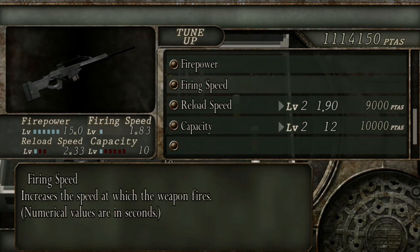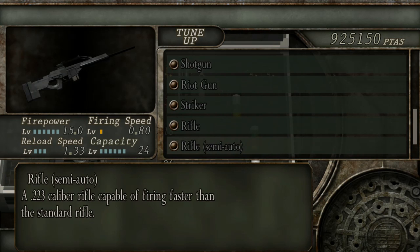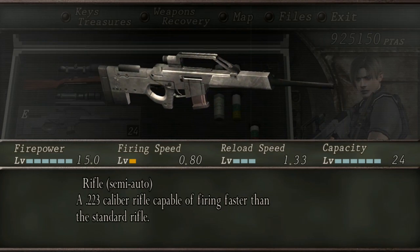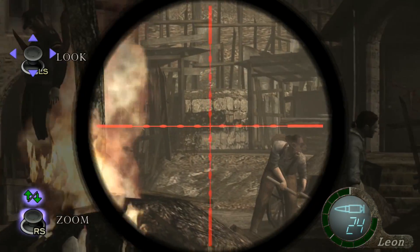The second rifle you can purchase in the game is a semi-auto rifle. This is obtainable in chapter 3-1 and costs 35,000 pesetas. To fully upgrade this weapon it will set you back another 316,000 pesetas, making it a total of 351,000 pesetas.